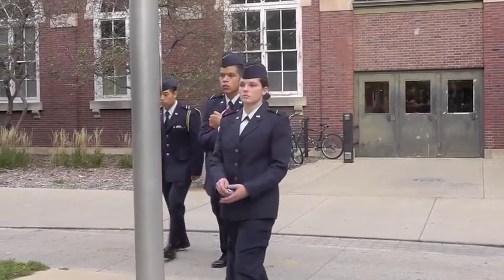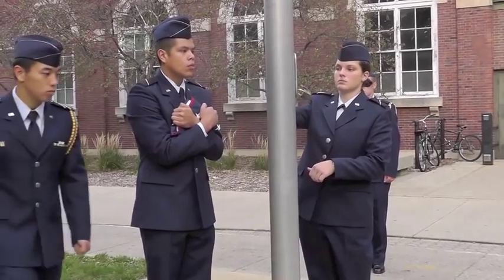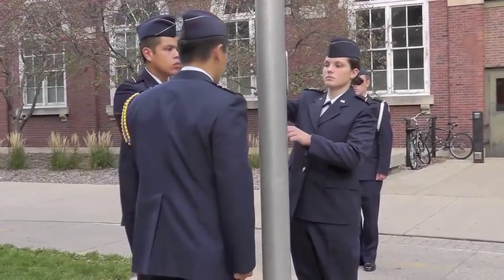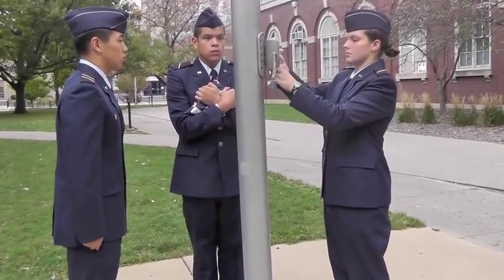On the command 'post,' the key bearer moves to unlock the flag pole, the halyardsman moves to the position opposite of the key bearer on the other side of the flag pole, the color bearer moves to the right of the key bearer facing the flag pole, and the commander does not move.